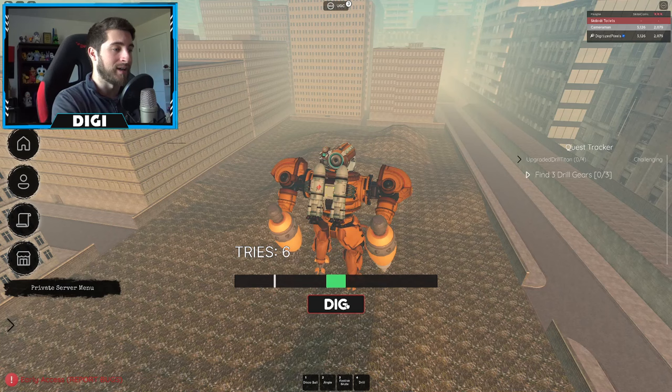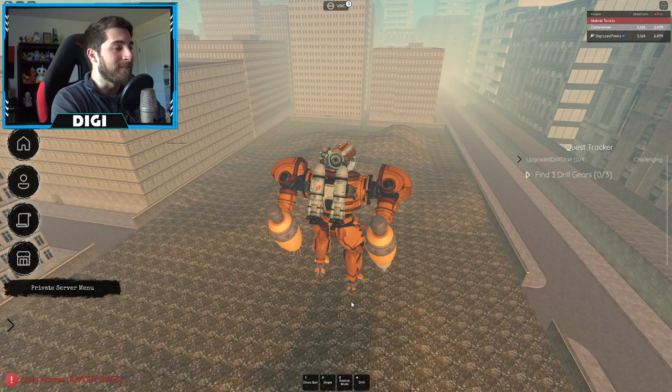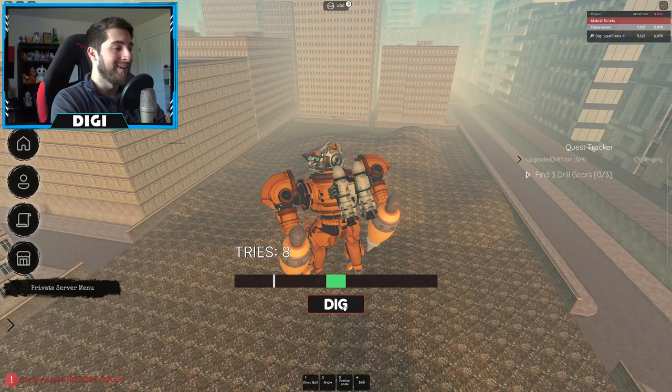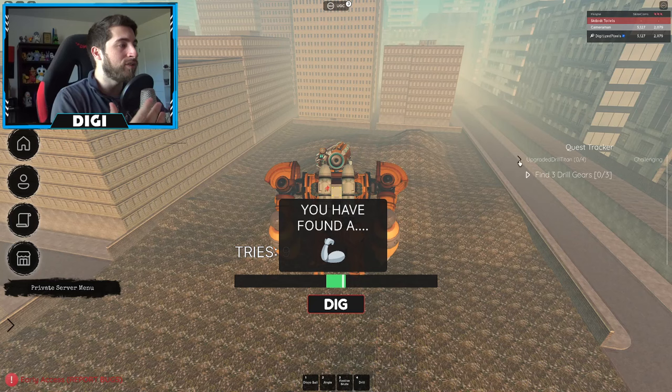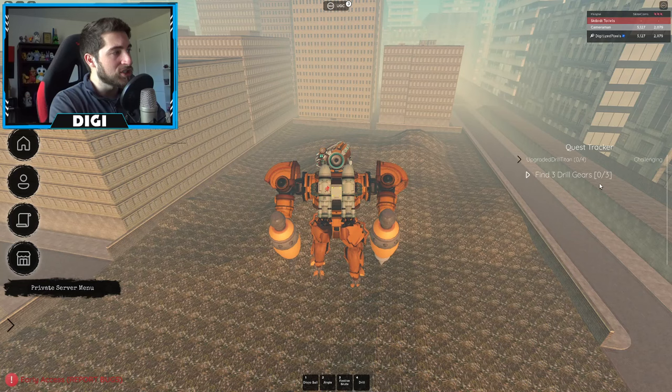There we go - I found nothing, which is the first time I've seen that! Let me try again so I can show you an example. There we go - that is one of the strong mechanical ones. Strong armor - that's what that one is. It doesn't fully show you everything; it just shows you the drill or the gears.